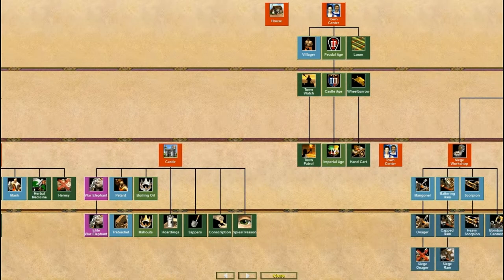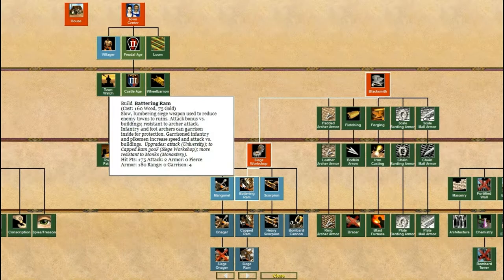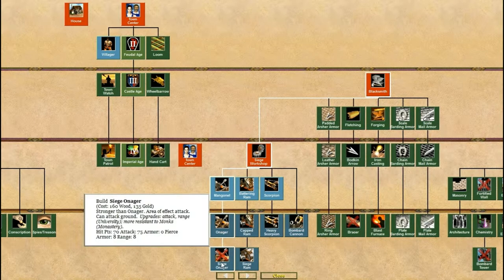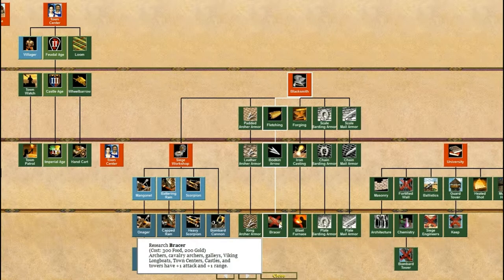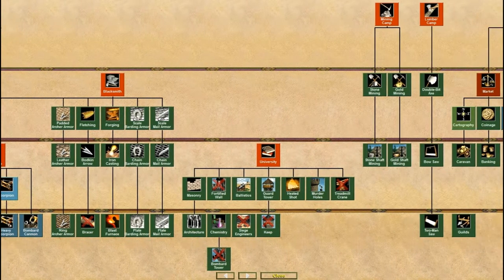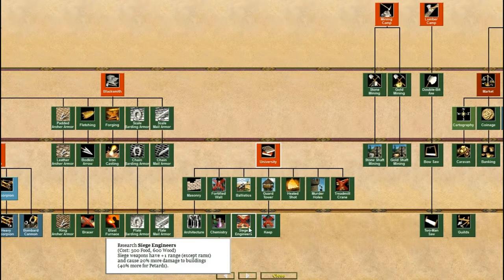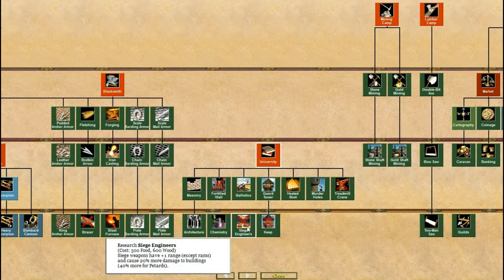Full castle — got the unique techs there as well. Full town centre, full siege workshop apart from the Siege Onager, which is the highest in the line of Onagers. That's a shame because I think these are the only ones which can actually clear trees, which is very useful especially on maps like Black Forest. Can't have Bracer, so their archers can't have the extra one point attack. They also can't have Siege Engineers, which gives your long-ranged siege weapons extra range and damage. Masonry and Architecture are what give your buildings extra hit points.